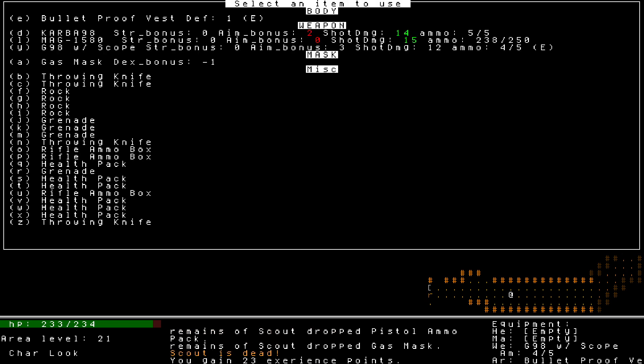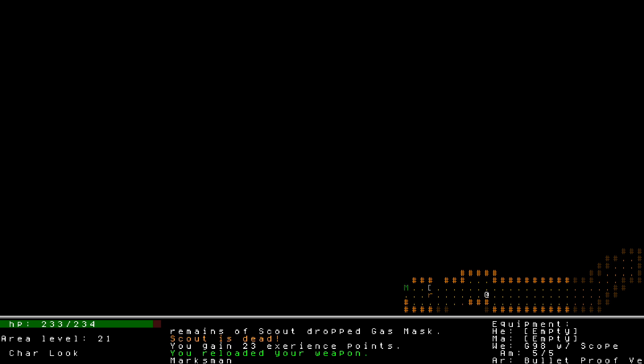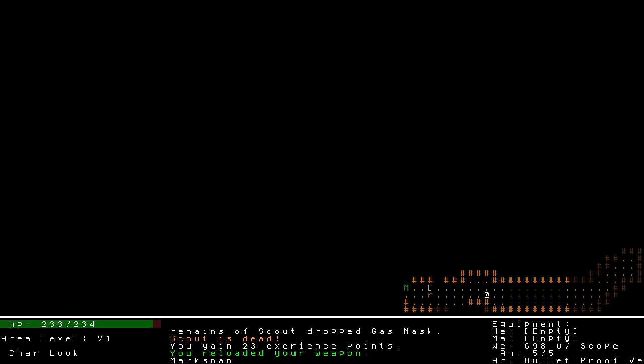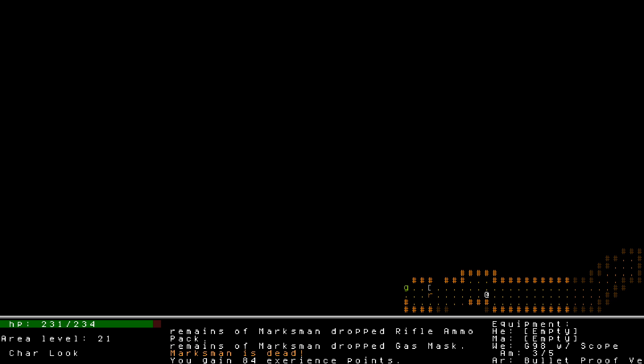We've definitely gotten into a rhythm here, so I'm curious to see more of this game. Going at a brisk pace - there's a new enemy type, the marksman. We just fought the marksman boss, so these guys have sniper rifles now. I'm using a sniper rifle with an aim bonus of 3, up from the aim bonus of 2 on my previous weapon, though it does a bit less damage. I've crit them twice in a row, so the aim bonus is doing something.